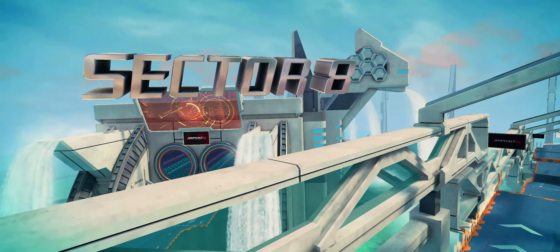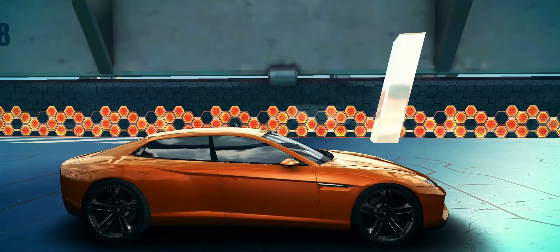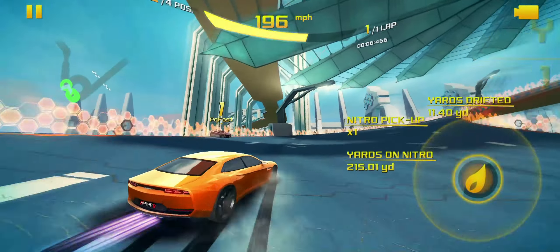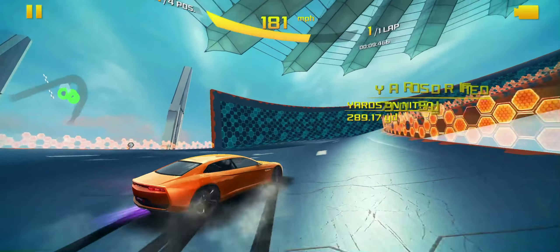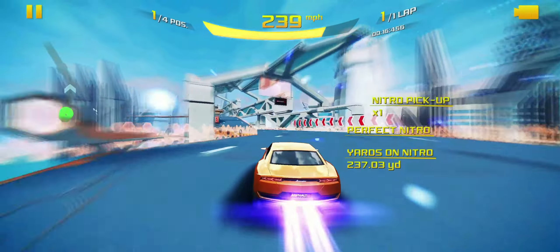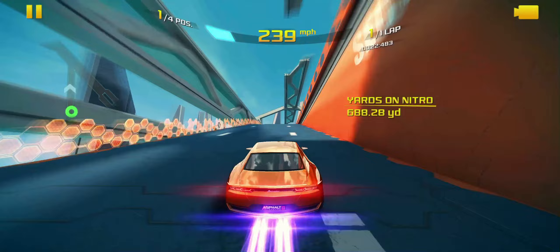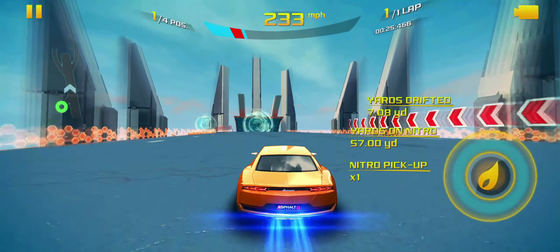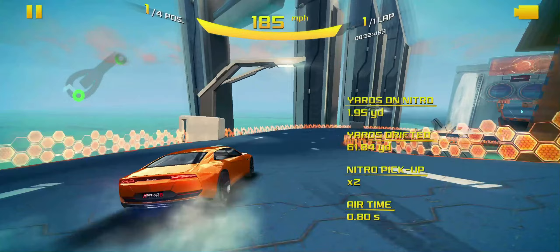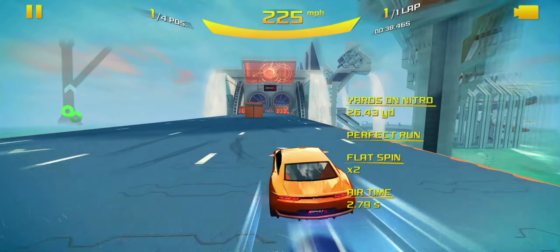Next up, continuing the theme of unique special cars added to Asphalt that nobody else thinks of for racing games — the Lamborghini Estoque. This is a really interesting car: an old Lamborghini concept developed around 2010, making its first Asphalt appearance in Asphalt 6. What you're looking at is a concept Lamborghini sedan, which is something I don't think many people would expect. Eventually we did get the Urus, the Lamborghini SUV, so running with the theme of quirky cars being added to Asphalt games, this is certainly one of them.